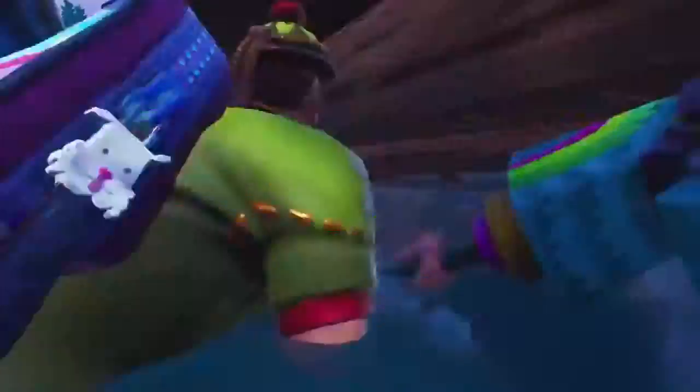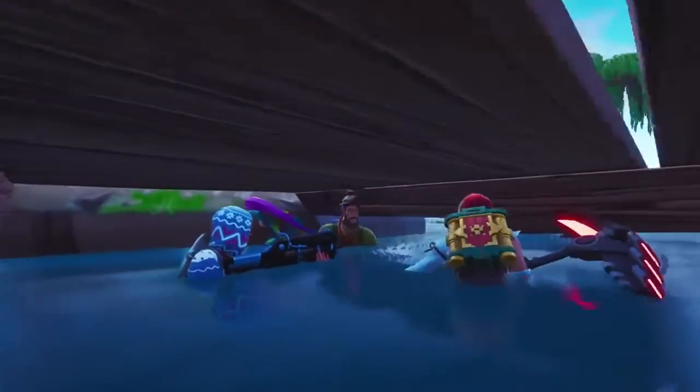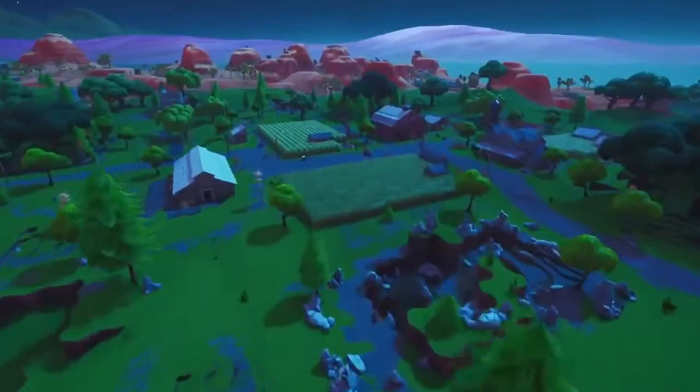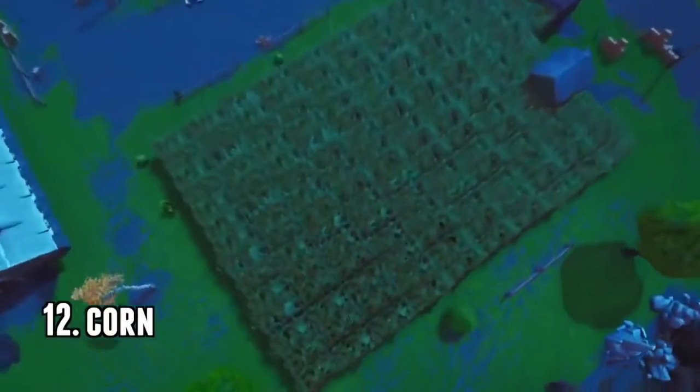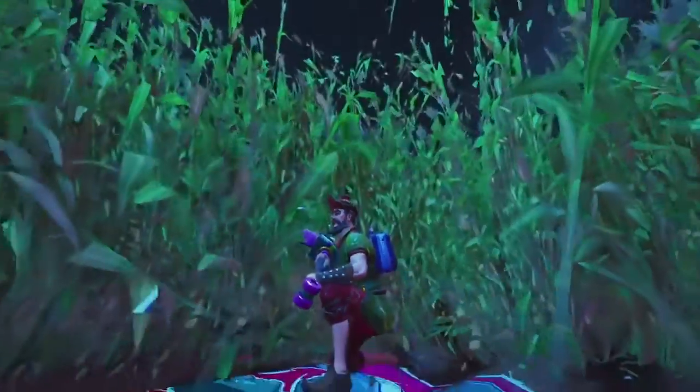Number 11 is the loot lake dock — a classic. You simply go underneath the dock and you're completely hidden. Number 12 is the fatal corn — obviously the corn makes you invisible if you're inside it. The only way people can see you is if they're right up next to you.